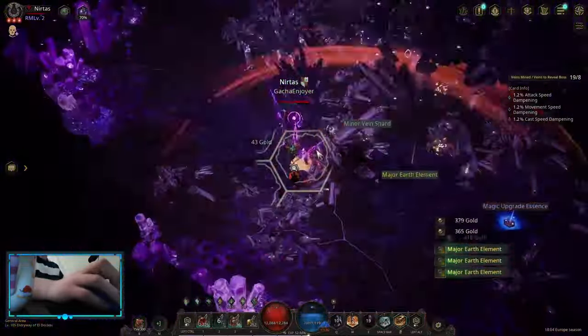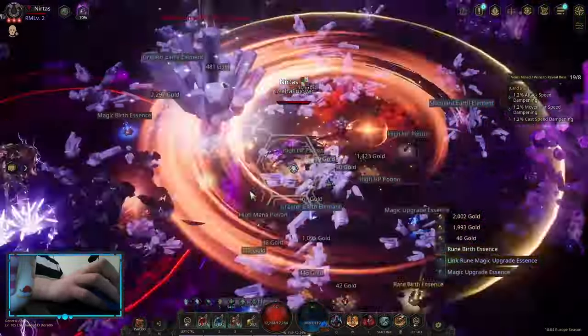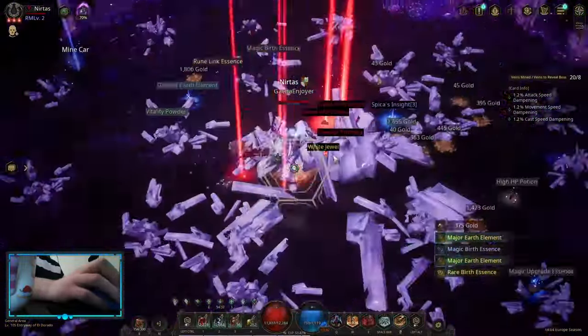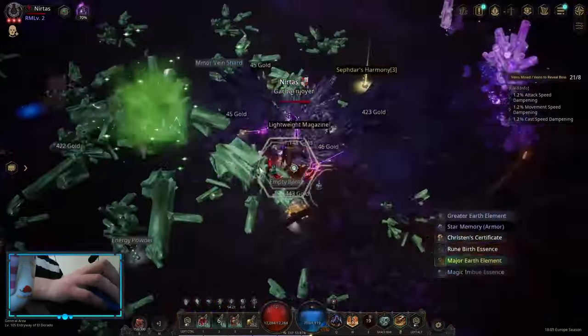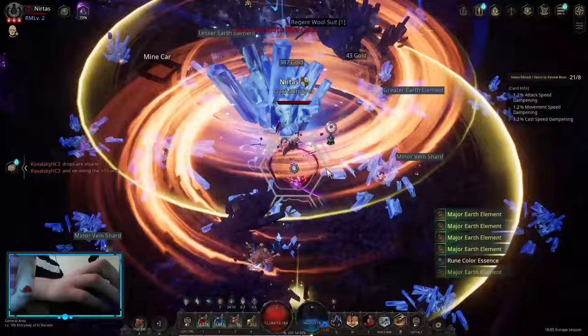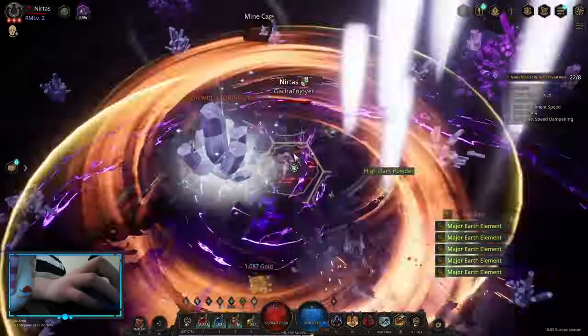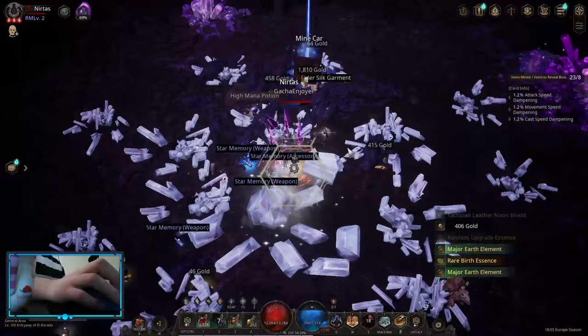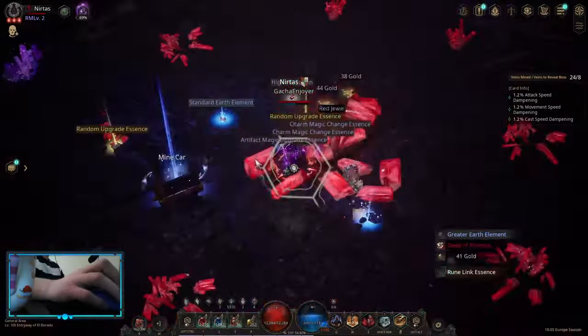Right now I think Yunos dungeon is basically the best source of loot. As you can see, I'm dropping so many things — so many links, skill upgrades, major elements, rune candor essences — and it's only level 105. On higher levels, on higher rarity Yunos dungeon maps, you can probably drop so much more stuff.